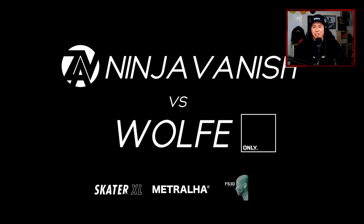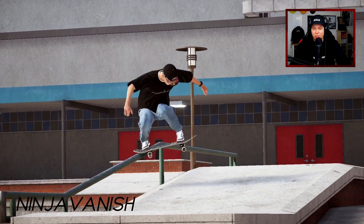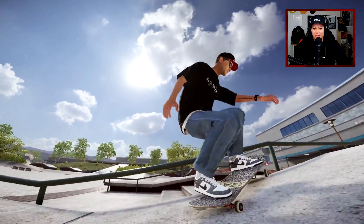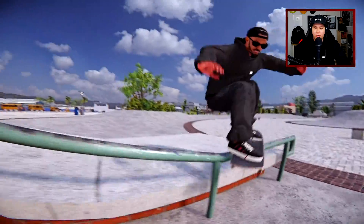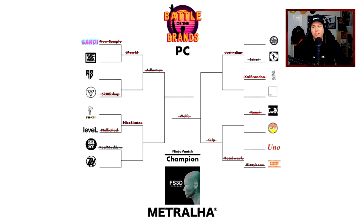Then we got Sava Trucks' Ninja Vanish versus Wolf from Only Grip. Our sponsors are down below. Ninja Vanish with a crazy combo. Oh my god, the body barrel on the rail — I don't know if there was a slight tap there, but it might have just been really close. Wolf got another really really good addition — I love the revert before the edge. But Ninja Vanish is our champion in the PC category. Huge congratulations.